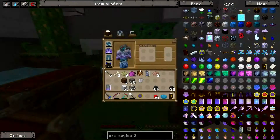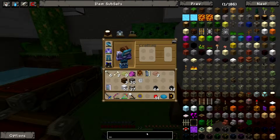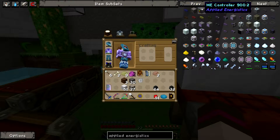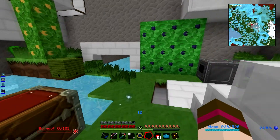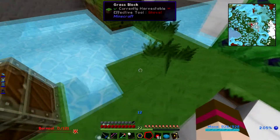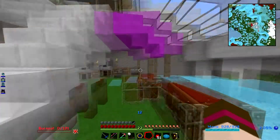I was looking into Applied Energistics — we're gonna make ourselves an ME computer system. I figured this would be a great way to actually get everything organized and not have it so spastic, and we could probably move out of this damp, stinky, swampy little cave of a base we used to have.